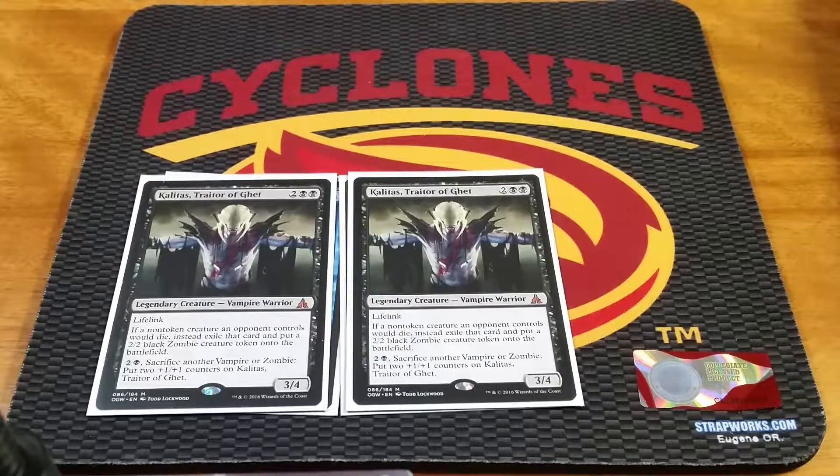Kalitas is really good against aggro. If you can make him stick against control or in a mirror match, he's really good. He also gives a little bit of life gain for the deck, which is about the only life gain in this deck. Next up is one of the main finishers of the deck.